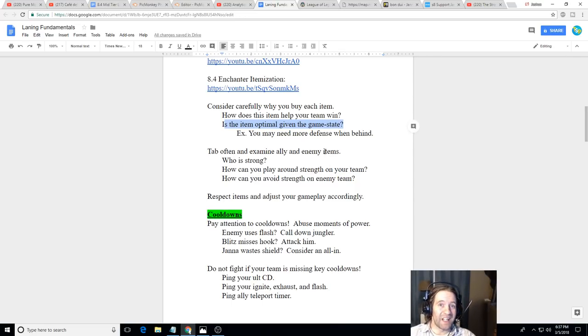Maybe you need a Banshee's Veil because a Lissandra is constantly trying to CC and kill you. You have to think about what's going on and be willing to adjust your build. Tab often and examine enemy and ally items. Think about who's strong, how you can play around your team's strengths, and how to avoid the enemy's strengths. For example, if you're playing Rakan and your AD carry is 0-and-5, but your mid-lane Katarina is 5-and-0, you may need to shift your strategy.